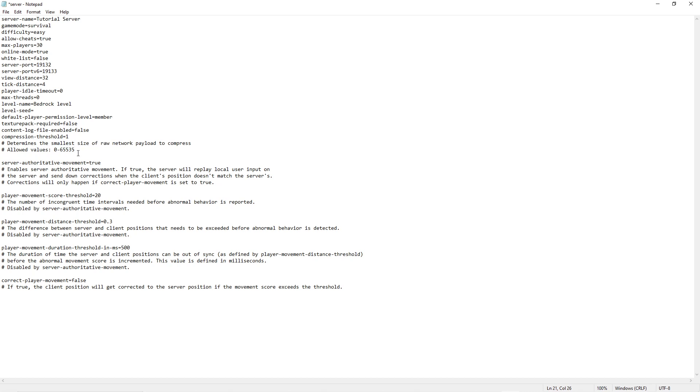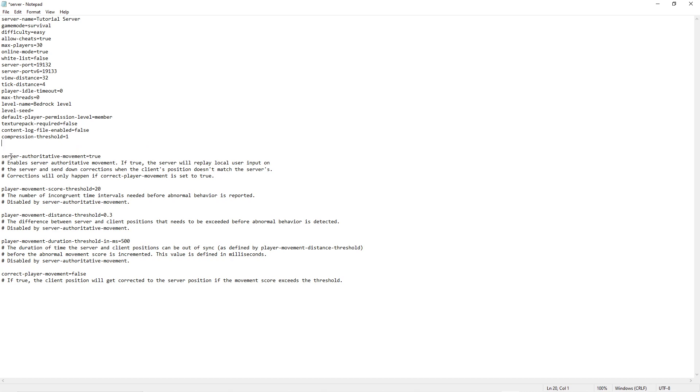The compression threshold equals one — this determines the smallest size of the raw network payload to compress. I just keep that at one. Next, server authoritative movement is set to true.